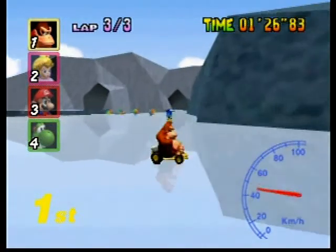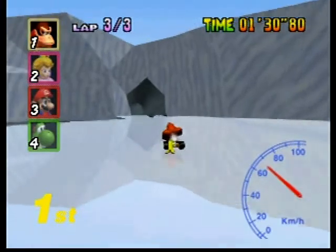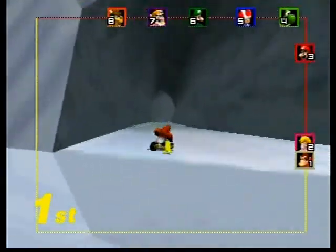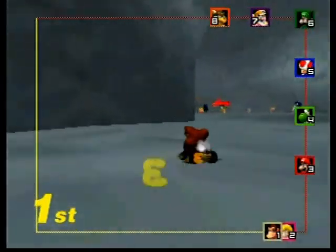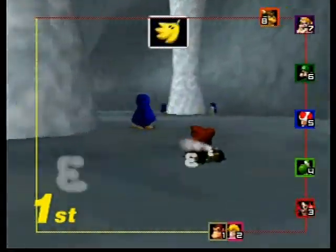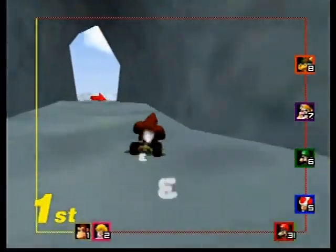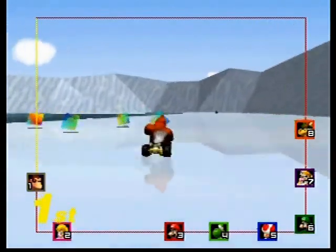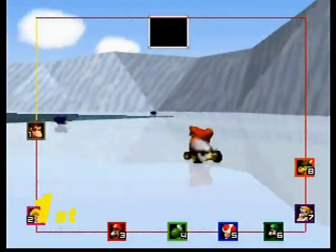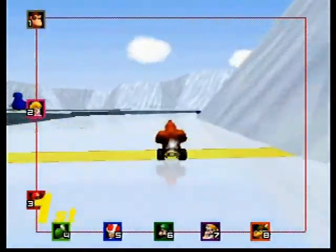Not that complicated of a course here — just dodge the penguins and watch out for whatever your opponents lay out. Pretty straightforward course. Looks like I gotta watch myself because I got some competition coming up on me real fast. Nice — bounce them off the wall and hit her, and I pull out a win.